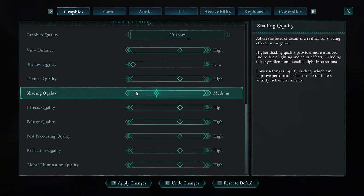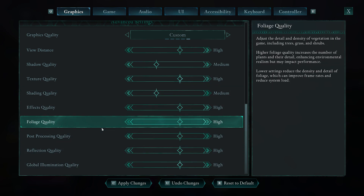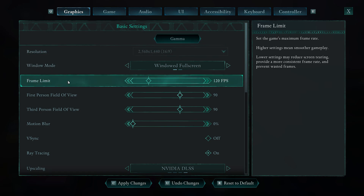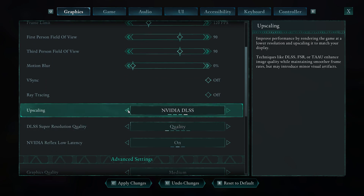If you're on an older computer experiencing a lot of lag, you could turn down Shadow Quality and Shading Quality to Medium or Low. For the most part, these quality settings won't affect you too much unless your system is really struggling — in that case, you can set the overall Graphics Quality to Medium or Low and still have a pretty good experience. A lot of your performance gains will come from disabling V-Sync, turning off Ray Tracing, and changing your upscaling settings.